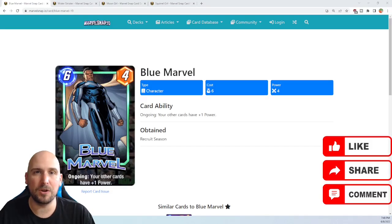What's up guys, Tricks Ridiculous back with another card review video. In this one we're going to be going over Blue Marvel. Blue Marvel is one of the earlier cards you get — he is obtained in the Recruit Season, so you should get him fairly early in the game within your first few hours of playing.